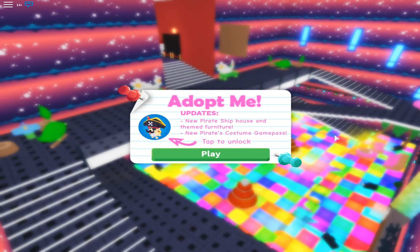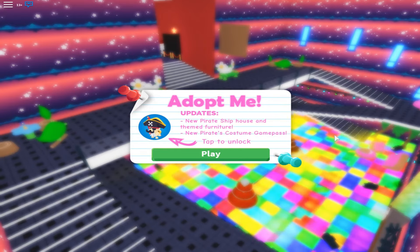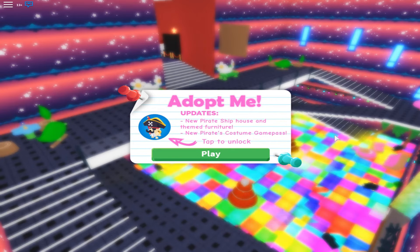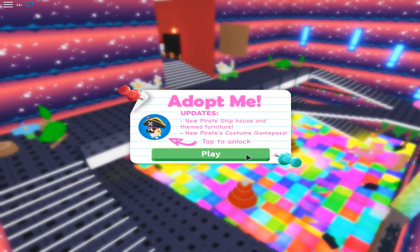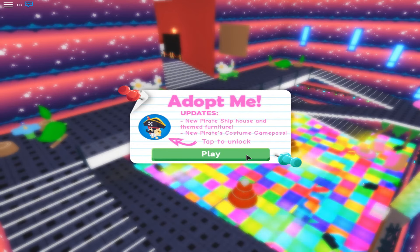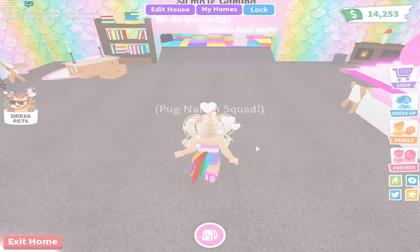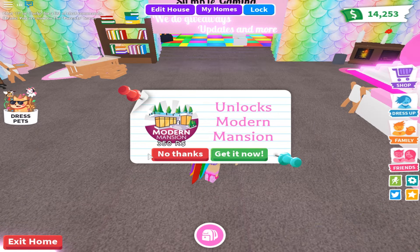Hi guys, welcome back to our channel. Today it's just me. There's a Piggy update that is currently out, but the new updates for the pirate are here and I'm super excited. The update includes a new pirate ship house, theme furniture, new pirate costume game pass — tap and unlock. Let's go over here.